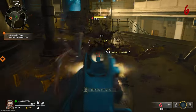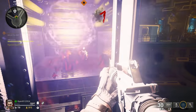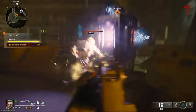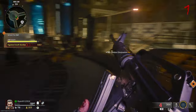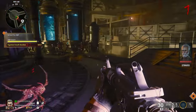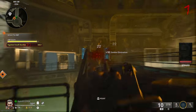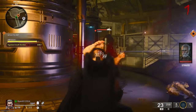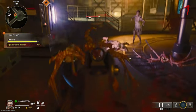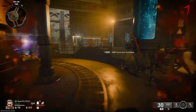After activating the second generator, follow the orange indicators to the third location. Activate the generator one last time and zombies will start attacking it again. I advise waiting until the end of a round or when there are hardly any zombies on the map before doing this, otherwise it can become overwhelming. Zombies with purple eyes will attack the generator again — kill them all. Be careful in this room as vermin will spawn and can come up on you by surprise.